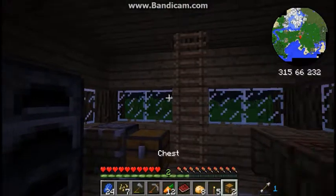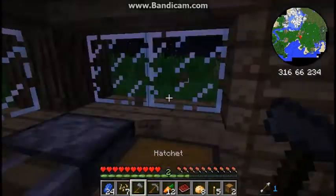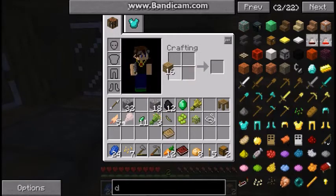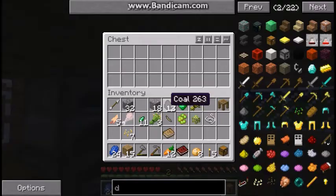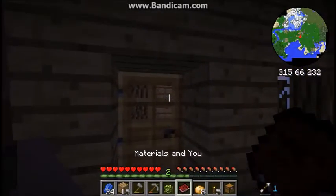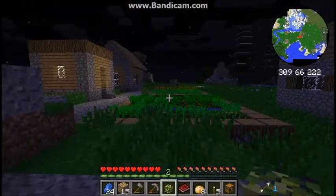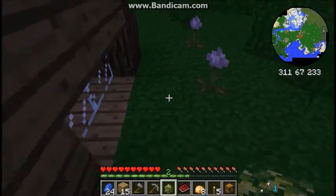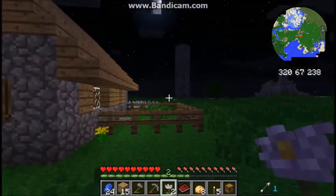Oh yeah, I need to put this in my chest. There we go — essence like a creeper. Well, tastes like creeper I guess. I remember these — you grow these, so I'm gonna put them right here. Lotus. Cool.